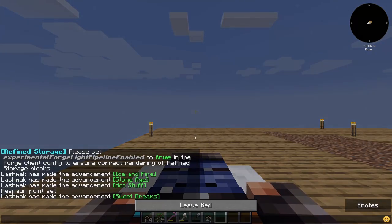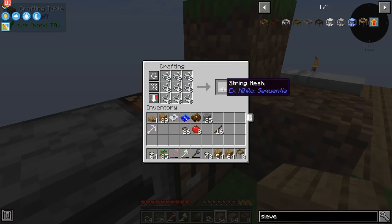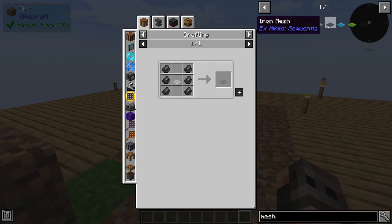We're going to start with a bed — because seriously, I hate phantoms — and we can sleep. We are going to start by making eight sieves and obviously eight meshes. In Ex Nihilo, we're going to start with a string mesh so that we would be able to get flint so that we would be able to get iron. And then we work our way towards diamond, emerald, and netherite.